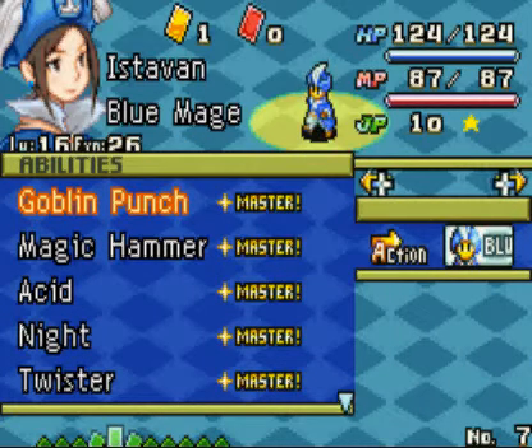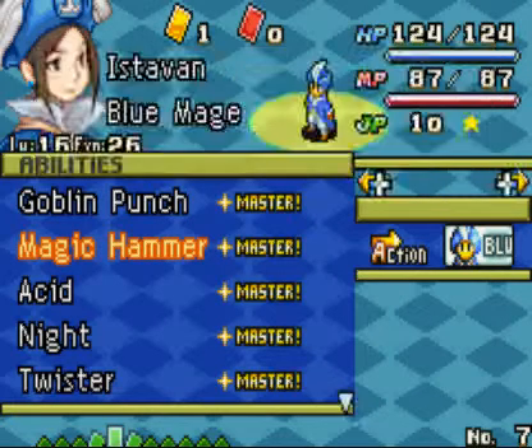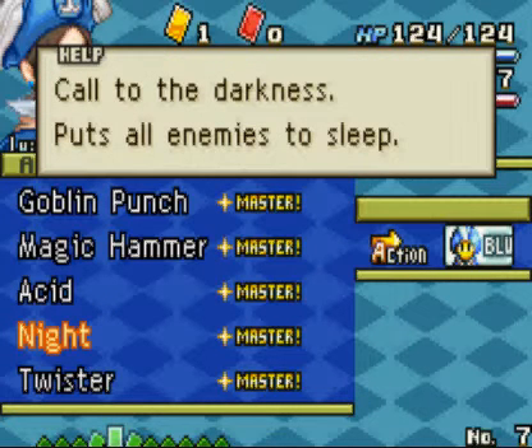Let's go over some of the new abilities. Goblin Punch is a random attack. Magic Hammer deals damage to MP. Acid causes a random status ailment from a distance. Night calls to the darkness and puts all enemies to sleep — including your teammates as well, but not you.